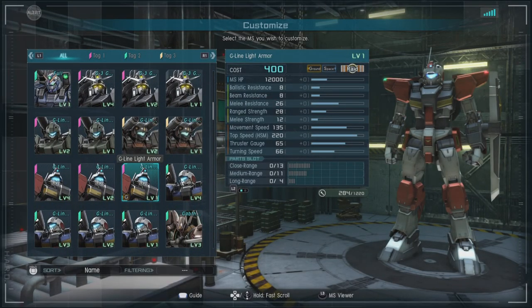It's a 400 cost base, ground and space capable raid, with a ballistic and beam resistance of 8, a melee resistance of 26, a range strength of 28, and a melee strength of 12. A movement speed of an impressive 135, especially at this cost range, and a thrust gauge of 65.